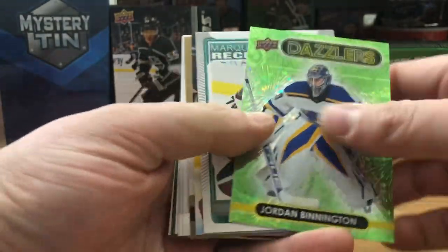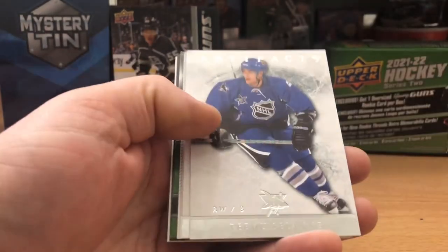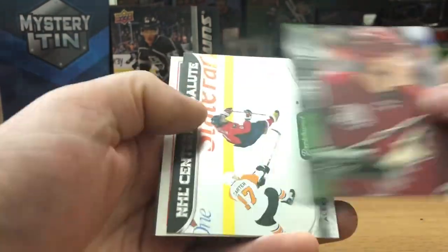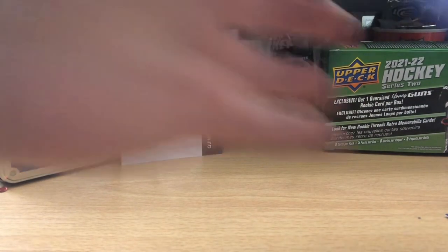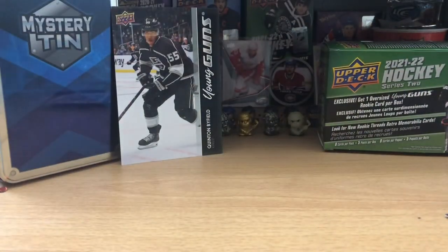We'll do a quick recap of what we got out of those packs. We got a Binnington Dazzler green, we got Zegris, Pastrnak, Sulani, Iginla, Joe Sakic, Crosby base, Kraus rookie, Buchnevich rookie, Ovechkin, a couple no-name rookies, and from the mail day pack — Quinn and Uko. We also got a Byfield jumbo. Not the greatest break, not the greatest intake of cards, but it's all for the fun — that was fun, right.